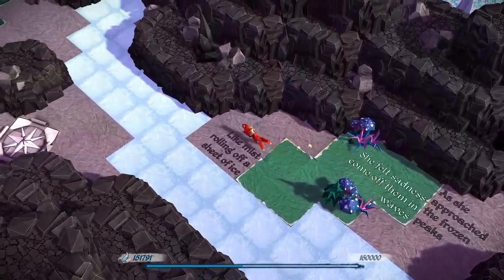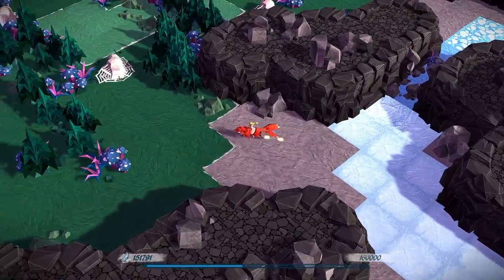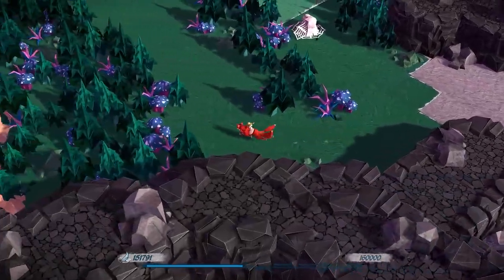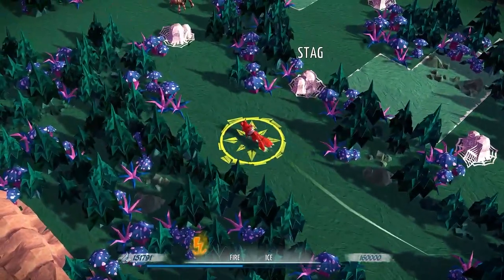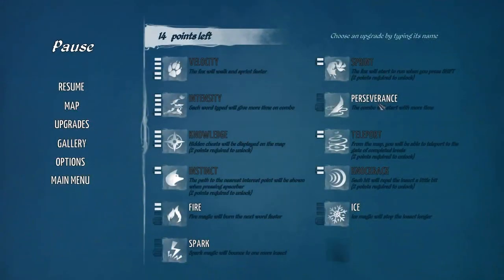I just can't get over how good the narration in this game is with the words appearing in the water — that's just incredible. Not only is it cool, but it also helps you know where you've been before, so you never get lost wondering if you've already been somewhere. I need to get an upgrade — how many points do I have? I have 14 points. When did that happen?